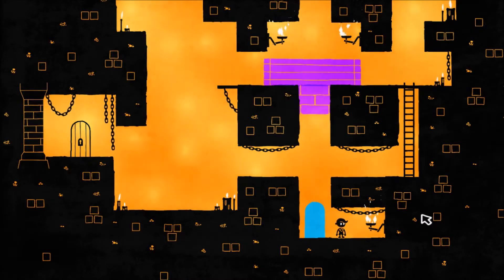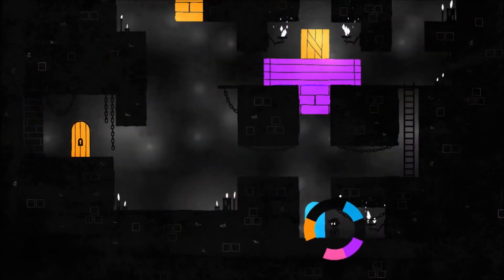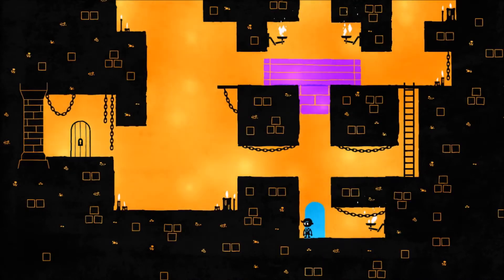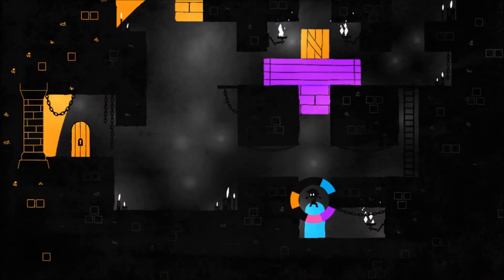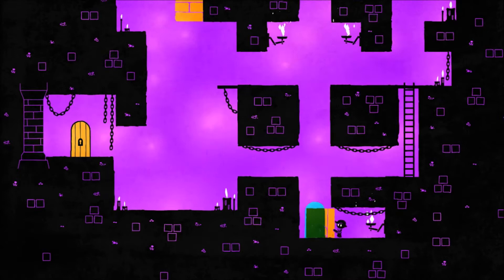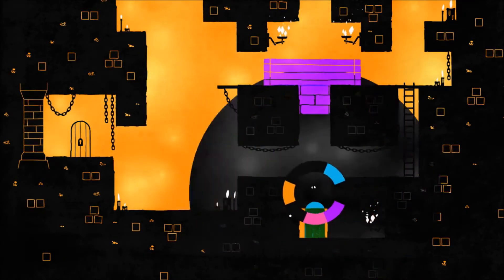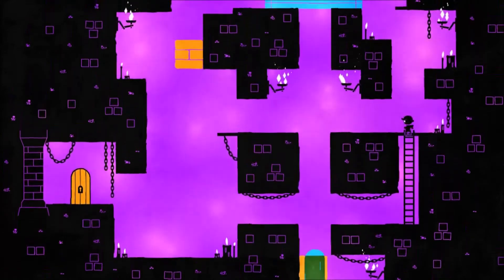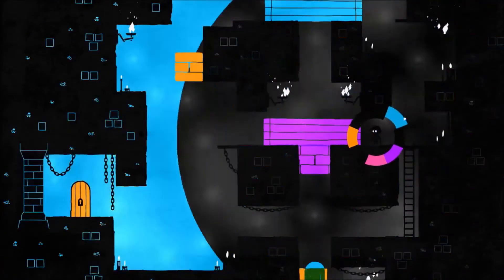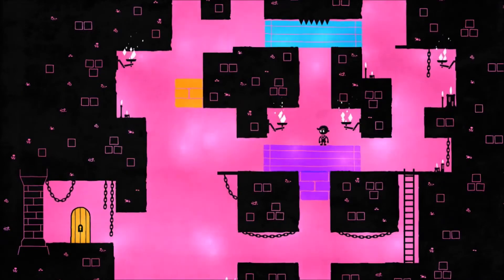Hey guys, welcome back to Hugh, Part Four. Rowan's here, let's do it. Is there an orange block behind there? There's not. Smart, smart. You have to jump and then make it up here. Perfect, you'll have to jump and make the purple — but then what now what?